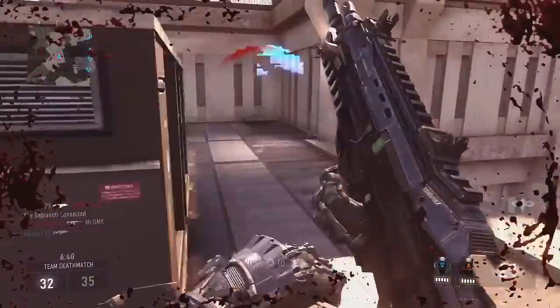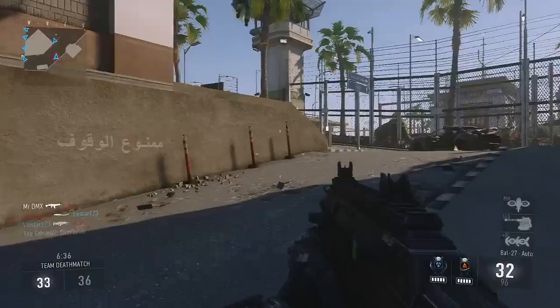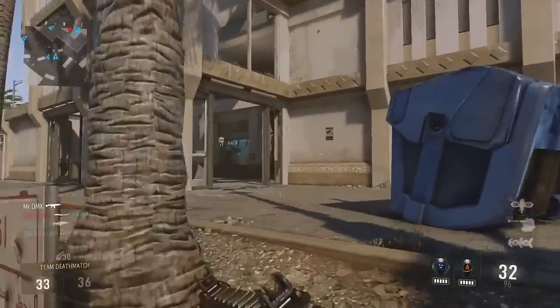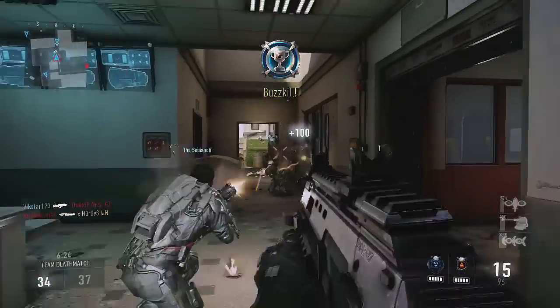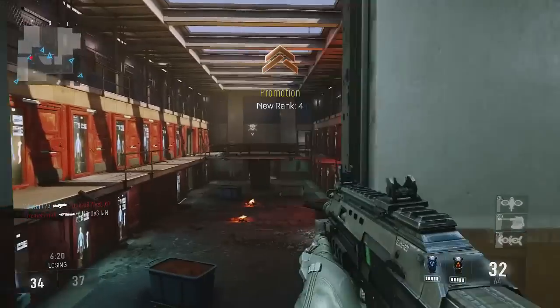I think hip firing is actually going to be way more important in these close quarters. I've been stabbed up. Hip firing is going to be a more important thing. I'm slowly adapting to the game here, but we're still losing which is not acceptable behavior. I need to get used to using those jumping abilities just to move quickly inside. We're ranking up decently here - level four!